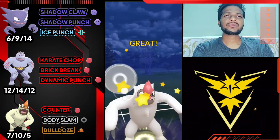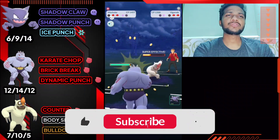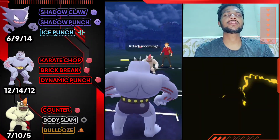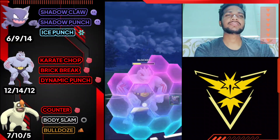Got another Body Slam ready - let's see if he uses his shield. He doesn't use shield, so let's bring out Machoke and farm it down with Karate Chop. Machoke can easily survive Body Slam. He got another Body Slam ready, so this time I'm gonna use my shield and farm on his whole health with Karate Chop.